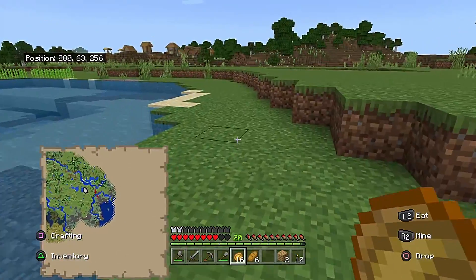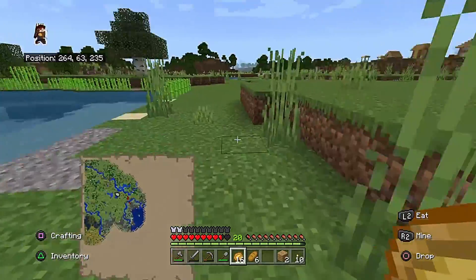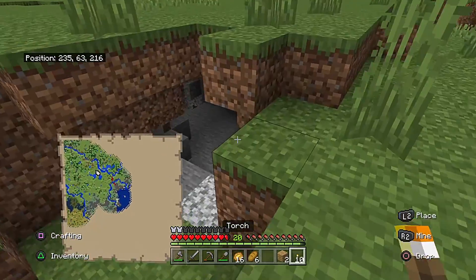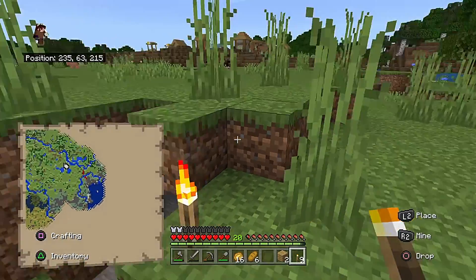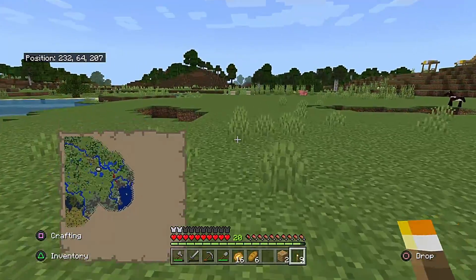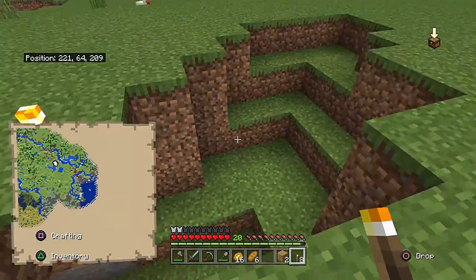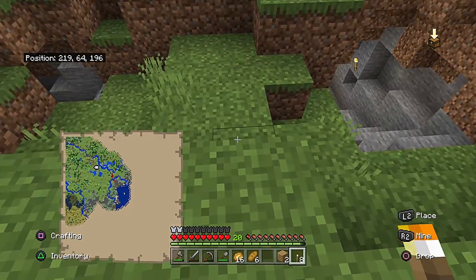One thing I should have done that I typically do when I find holes in the ground like that cave is put a torch right outside of it so I know where it is. So like this one right here - I put a torch right there. There's copper down there right where my crosshairs are. Part of the reason I do that is so I know where it is and I don't drop into it unexpectedly.